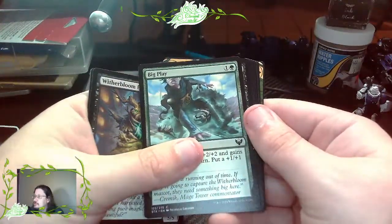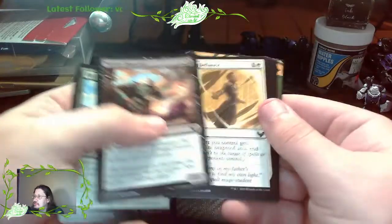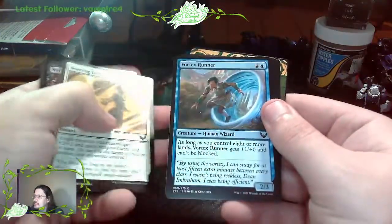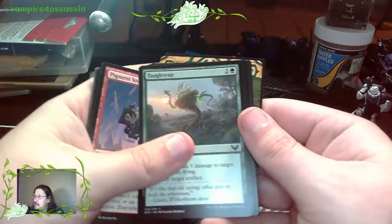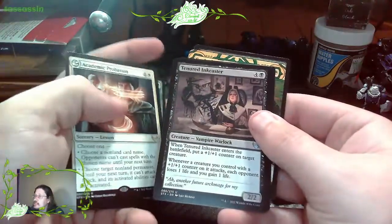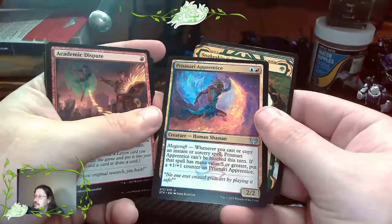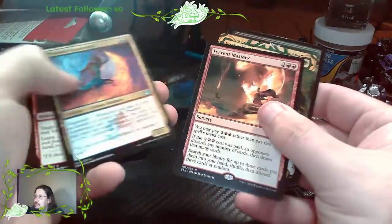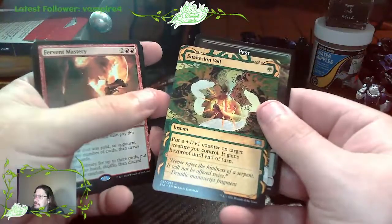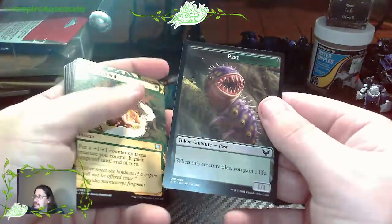Big Play. Novus Desecrator. Beaming Defiance. A Vortex Runner. Pigment Storm. Tangle Trap. Academic Probation. Tenured Inkcaster. Academic Dispute. Prismari Apprentice. Fervent Mastery. Snakeskin Veil. And then we get a Pest Creature - when this creature dies, you gain one life.